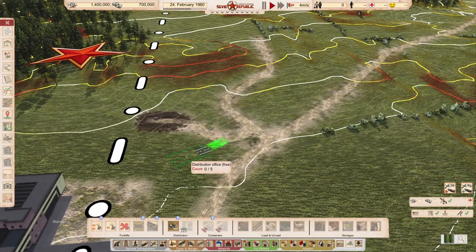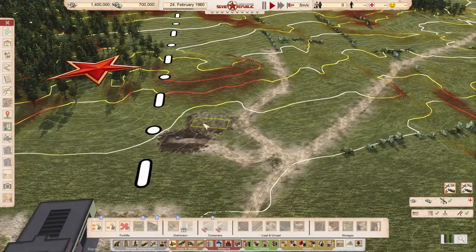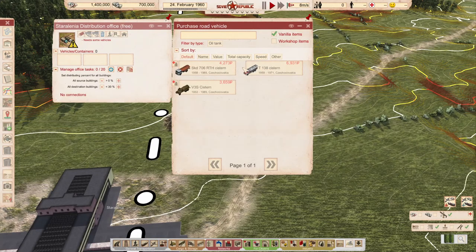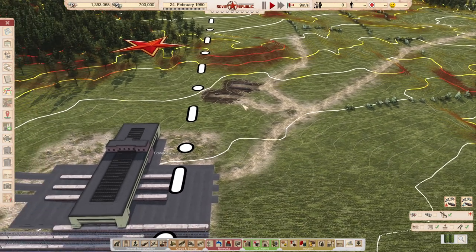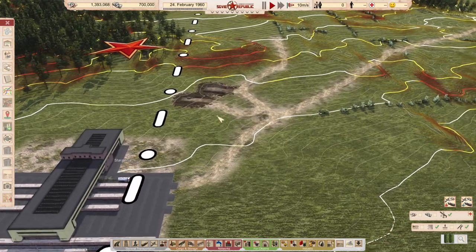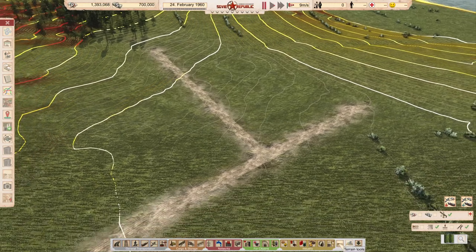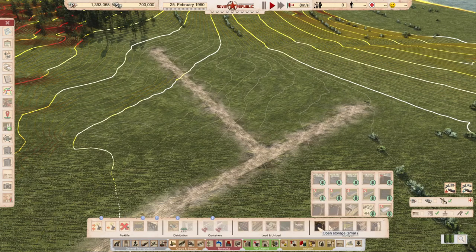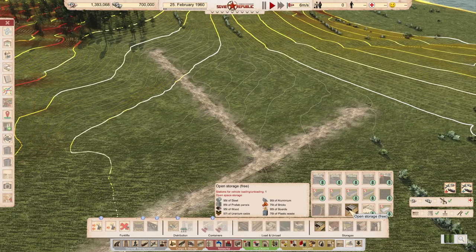Right next to it, maybe here in the corner, we'll put the distribution office. And I know your tanker — this is what we are going to purchase. It will go there once it has had some time.